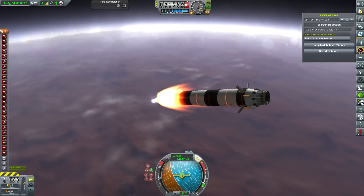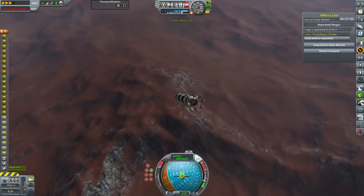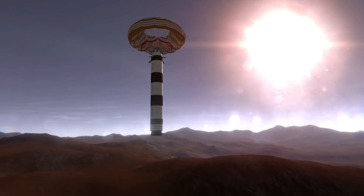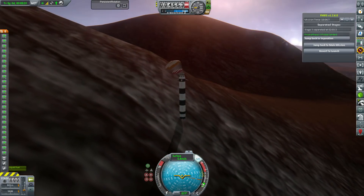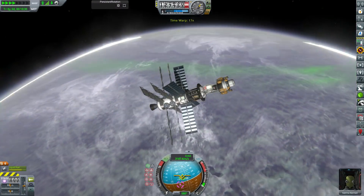We have actually nailed landing these 3.75m launch stages now. We just leave the bottom tank completely full of fuel and fire three engines, which slows us down just enough that we aren't going to burn up on re-entry. We do land on a hill, but we have enough parachutes that even though it topples over, it does so slowly enough to touch down rather gently.